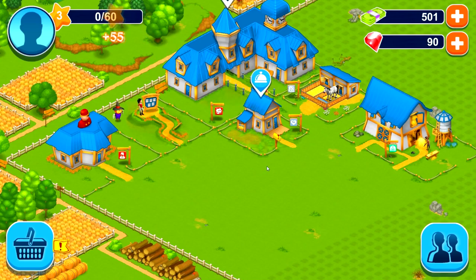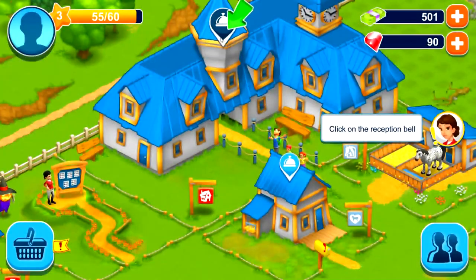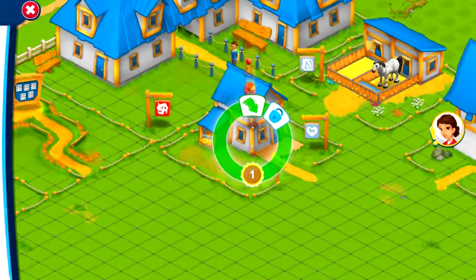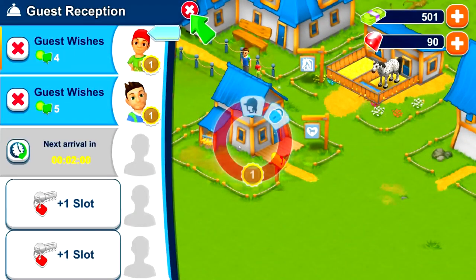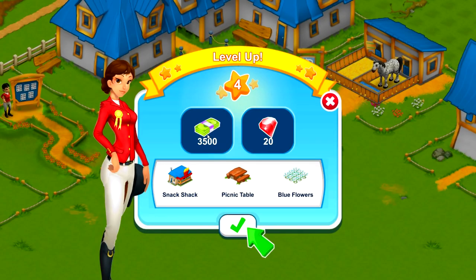So now we can welcome our first guest. Click on the reception bell icon up here at the top and we have three guests: a little girl, a little boy, and probably their father. We can drag the girl and place her in the lodge. We're level 4. We get an additional $3,500 with 20 rubies. We now have unlocked a snack shack, a picnic table, and blue flowers for decoration.